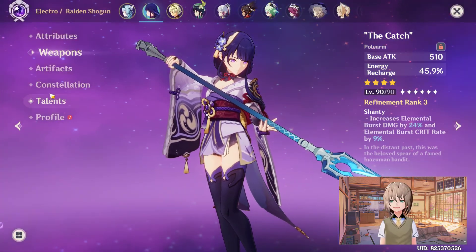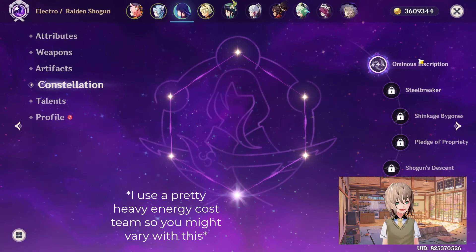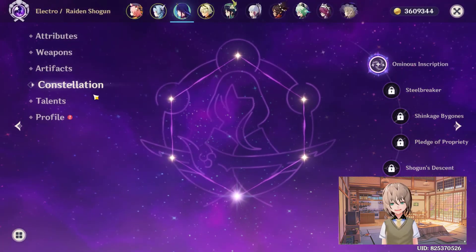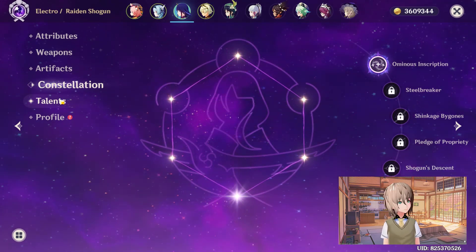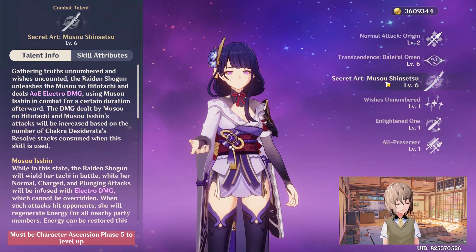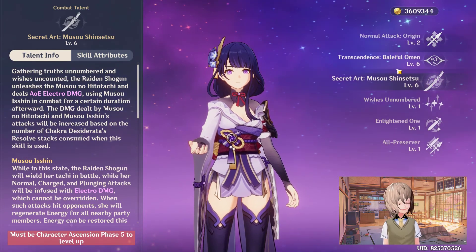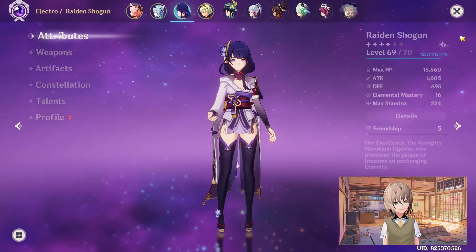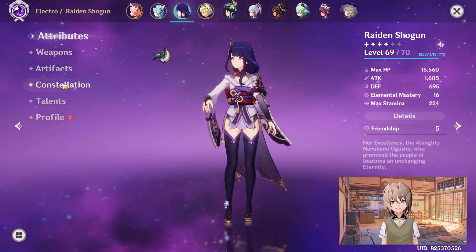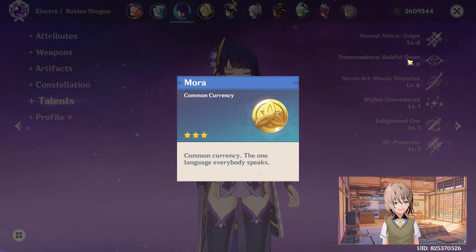Her C1 constellation — I don't ever really see it taking effect. Her C1 is kind of overrated and I kind of wish it was part of the base kit instead, but it is what it is and doesn't affect much practically. For talents, you just want to focus on her Elemental Skill and Elemental Burst — the burst is the most important one, so I recommend getting it to level 10, level 8 at minimum, as high as possible. I'm actually pretty stoked that I can level her up now to level 70 so I can upgrade her talents. I haven't done much talent leveling recently — just been doing artifact runs.